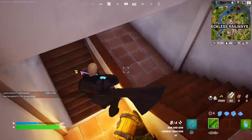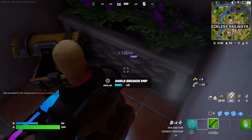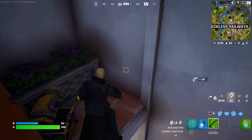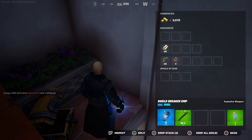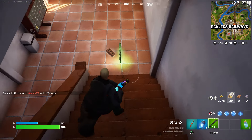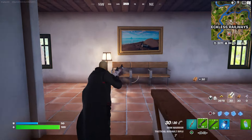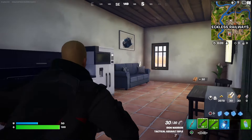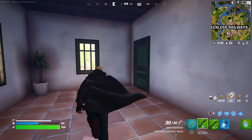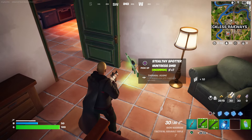I recommend you guys to check the chests — that's one of the things I'd like you to do. Oh, we just found it! It's called the Shield Breaker EMP. I like that — the first thing we found was that. I'm super happy they brought that back. Now let's look for the other weapons.